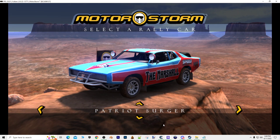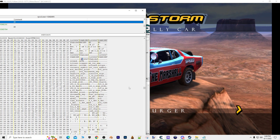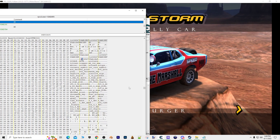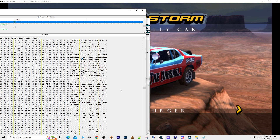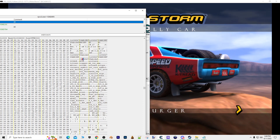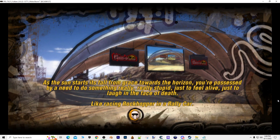Now, if you want to choose this — if you try to select it now with this code being changed, the game will crash. So you want to change this code back to a two, and then select this paint job at the same time. I'll select this, put my hand on the number two, and then press... What you want to do is select this car and press two at the same time. Like that.